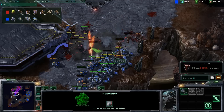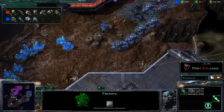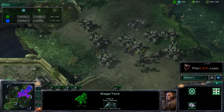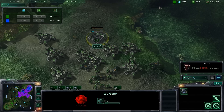So now his Mutalisks — the few that he has still left — can push out without fear against those Terran units and really give the Zerg player time to rebuild and push that Terran player out of that menacing position. You can see the Terran player Impact has some tanks set up on this ramp, some Hellions and some Marines, and he's building a bunker.